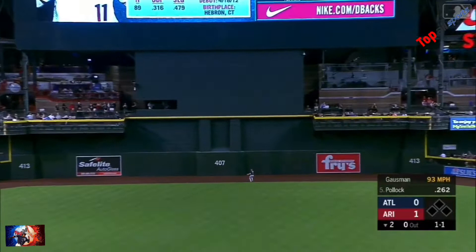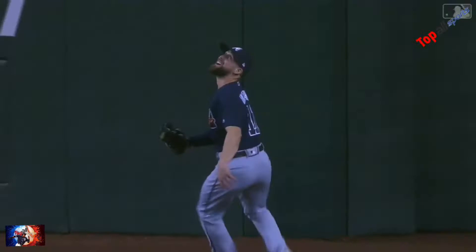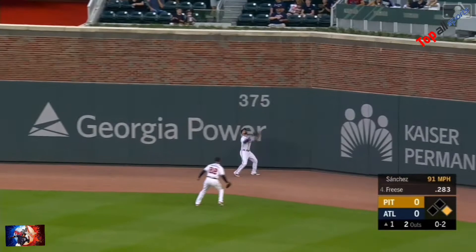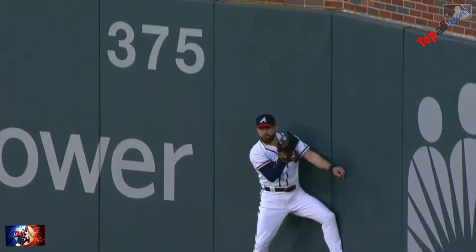That one is scorched to center. Ender all the way to the wall. He's going to have room at the 407 side. Lifted in the air toward right field and deep. Ender on the run, still streaking to the track, to the wall, leaps up — and he caught it. No, he couldn't. What a grab up against the wall.